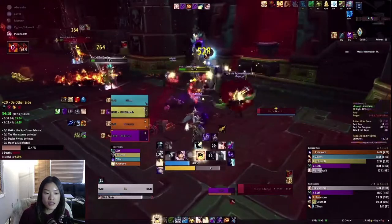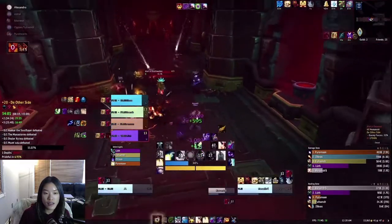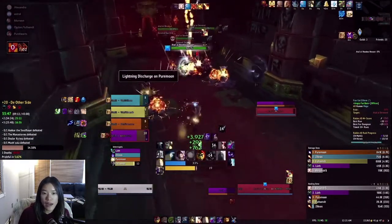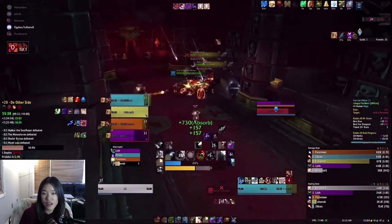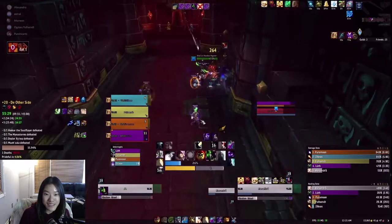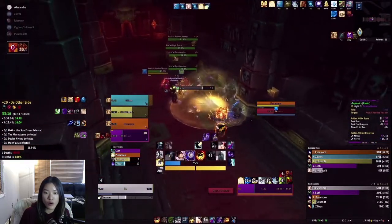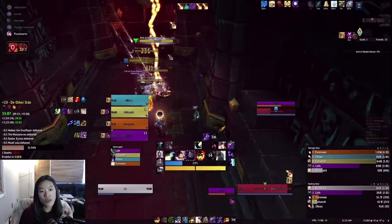For a hallway like this, especially in a high key, I'd really recommend getting into the habit of dispelling things immediately — there's no downside to it. I recently tried to heal a 20 Theater of Pain and on the way to Kul'tharok one pack has a magic dot debuff. We ended up dying because the one time I chose not to dispel and tried to outheal the dot instead, the combination killed me. It might seem like a global you can't spare, but it ticks fast — don't try to outheal it.